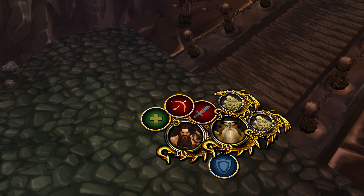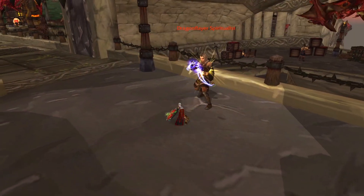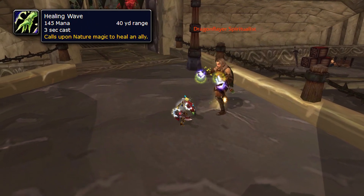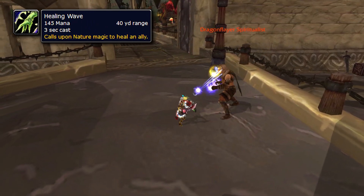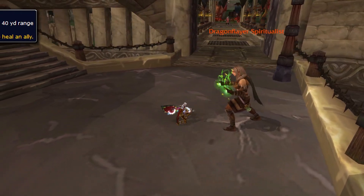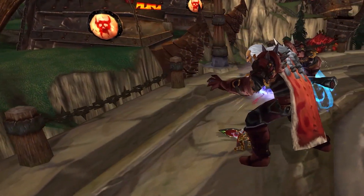The only new trash mob to worry about between this boss and the last boss is the Dragonflayer Spiritualist. These are shaman-type mobs that have Healing Wave, so kill them first or just interrupt it. Easy peasy.